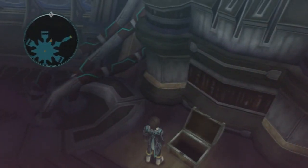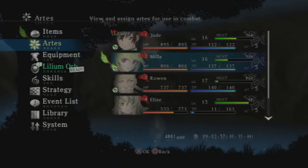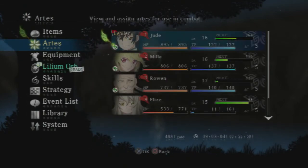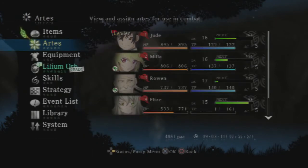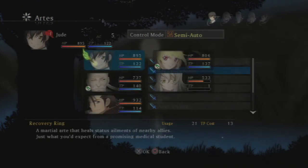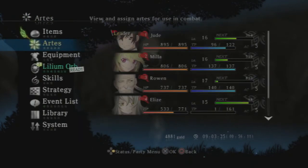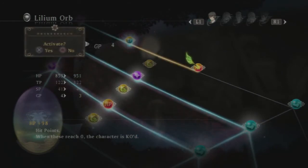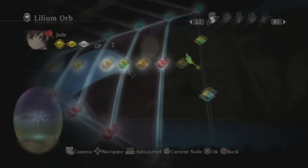Ooh, a chest hiding right there — melange gels, those are good. We'll have to do a little restocking on items. Let's use a recover arts. We expanded the Lilium orb. These things take longer to spend than you would think, unless you set to auto-level — but what's the point of a Lilium orb if you're gonna auto-level? We're about to expand it again — that's good.